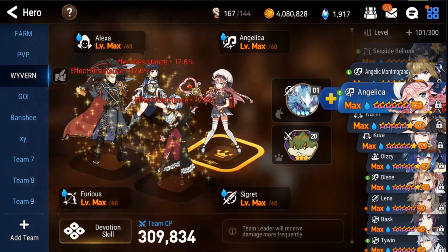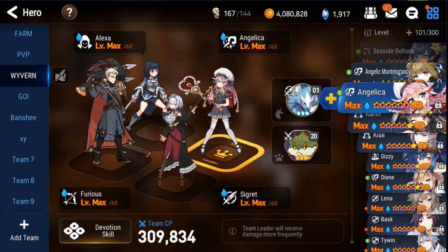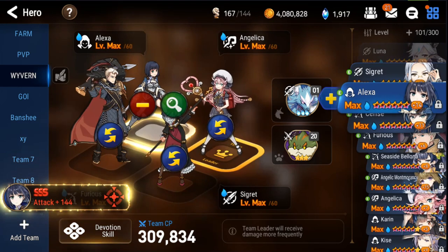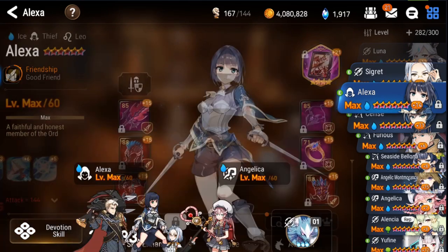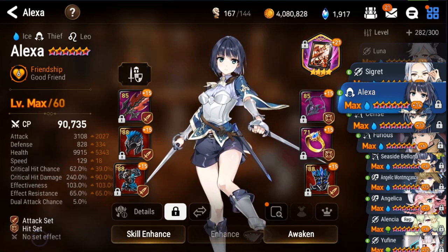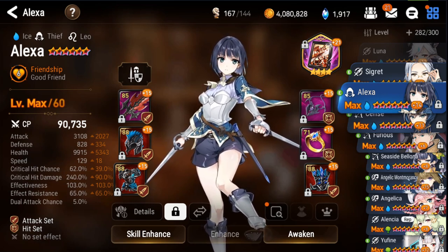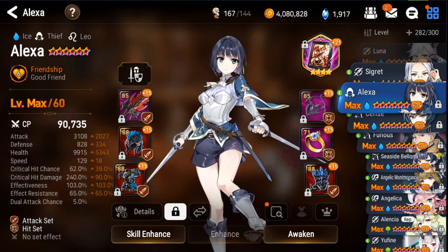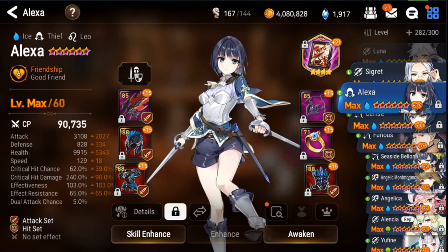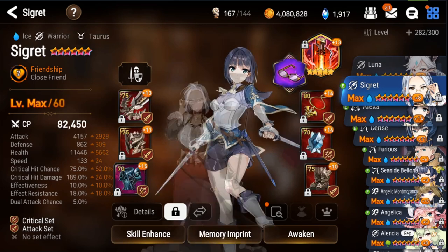This is going to be a pretty solid overall team. You'll have your debuffs, increased critical hit chance, and the Furious buff — a bunch of good things. Your Alexa is actually not too bad, but we do need to increase the overall crit damage, especially for Wyvern. I think Alexa is one of the strongest units for Wyvern 13 out there.